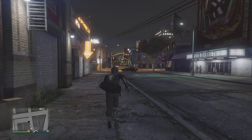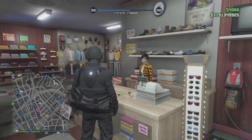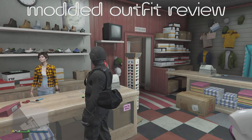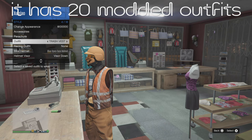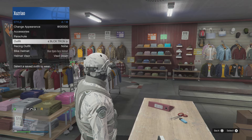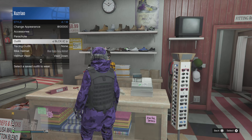All right, looks like we're here — we finally made it to the clothing store. Let's see if we can do the modded account showcase. As you can see, I'm not able to show you guys the modded outfits here because when I press the right d-pad it won't go through. Sometimes Rockstar's tripping — you can change your outfits but you can't press the button on your d-pad, which is crazy.